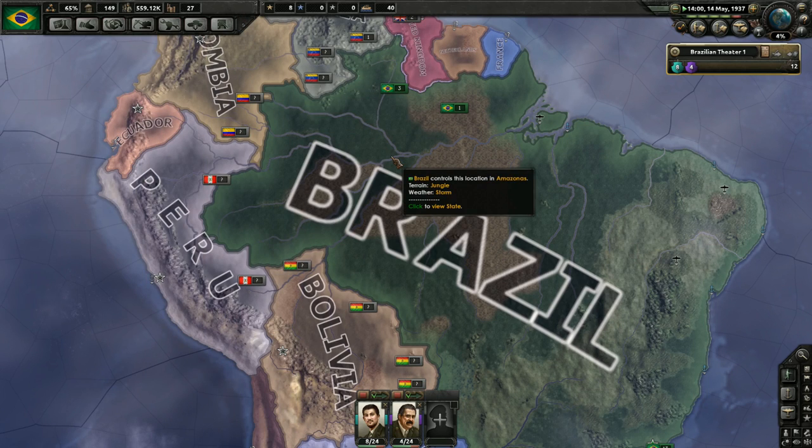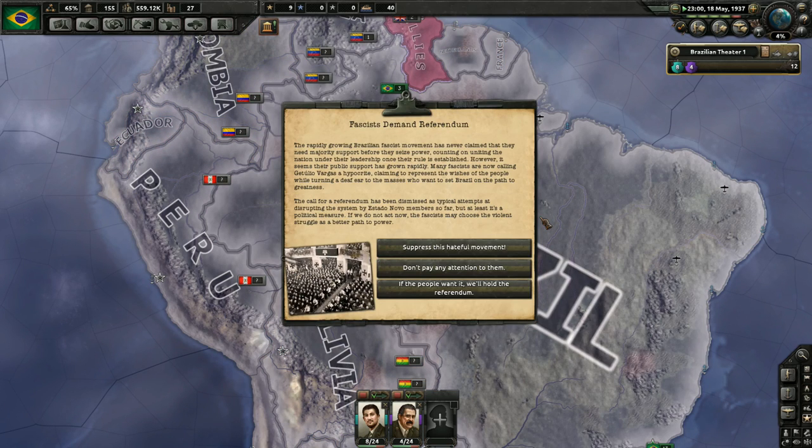I would expect something's going to happen with fascism soon. Then this event popped up - the rapidly growing Brazilian fascist movement has never claimed they need majority support before seizing power. However, republican support has grown and many fascists are now calling Getúlio Vargas a hypocrite, claiming to represent the people while turning a deaf ear to those who want to set Brazil on the path to greatness. The call for a referendum has been dismissed, but if we don't act now, the fascists may choose violent struggle.